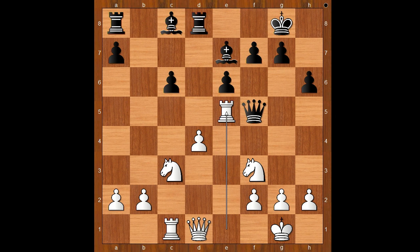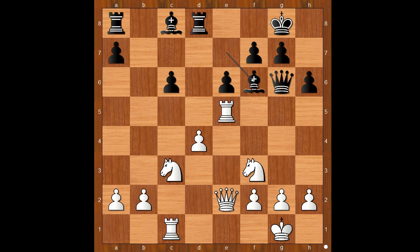Rook to e5, queen to g6, queen to e2, bishop to f6, rook to e4, bishop to b7.